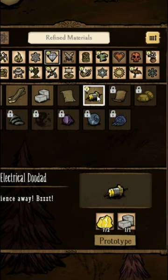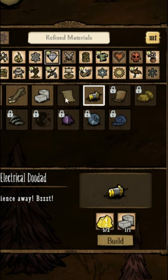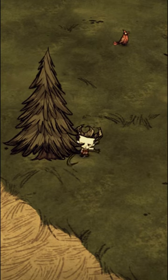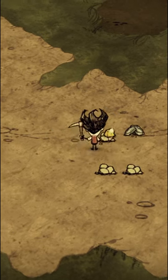It's actually extremely easy to rush an alchemy engine instantly, whose raw materials translate to only 16 wood, 4 gold nuggets, and 12 rocks. And since wood can be found in most biomes, the only problem is gold, which you've likely already found if you have a science machine.